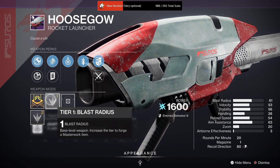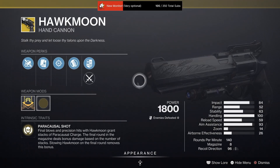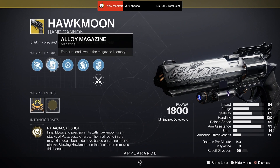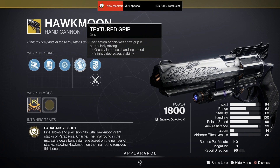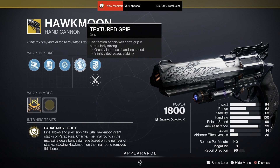For your Hawkmoon this week, we have Fluted Barrel, Alloy Magazine, and Snapshot Sights with a Textured Grip. This is going to be a good PvP roll if you don't have better — you are maxed on handling on this baby.